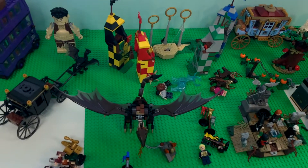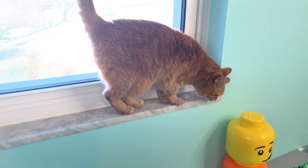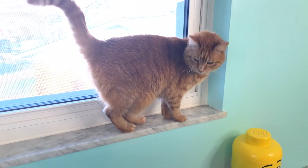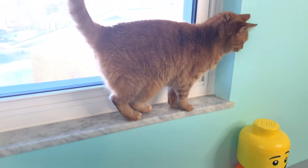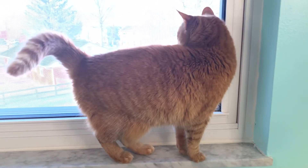I've already started putting some of my green base plates down. My cat, Baby Girl, decided to join us — she's a really small, teeny tiny cat, only seven pounds, and she is full grown.